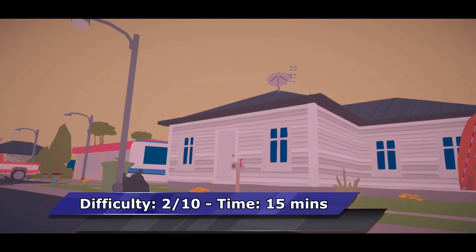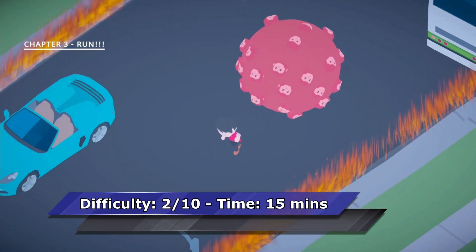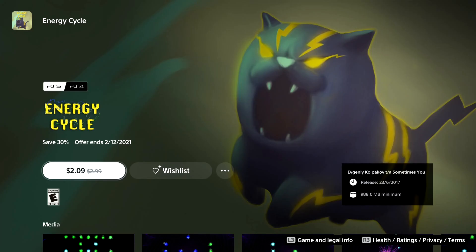The next one is A Day Without Me. To get the Platinum you only need to complete Day One. It's an adventure game with a lot of weird puzzles. If you want the Platinum in 15 minutes, check out my Platinum walkthrough on my channel.